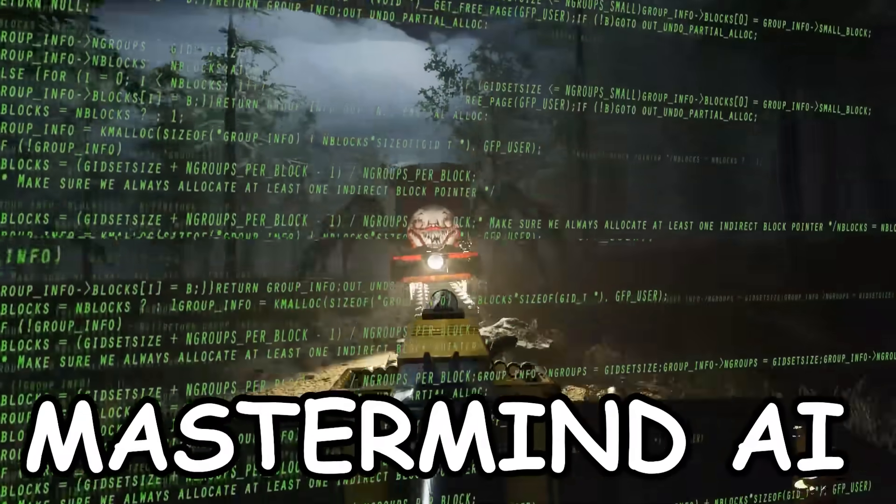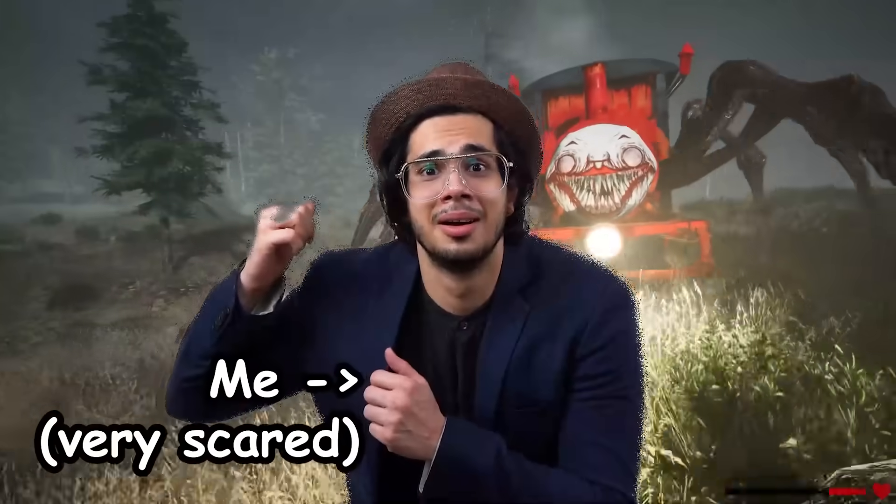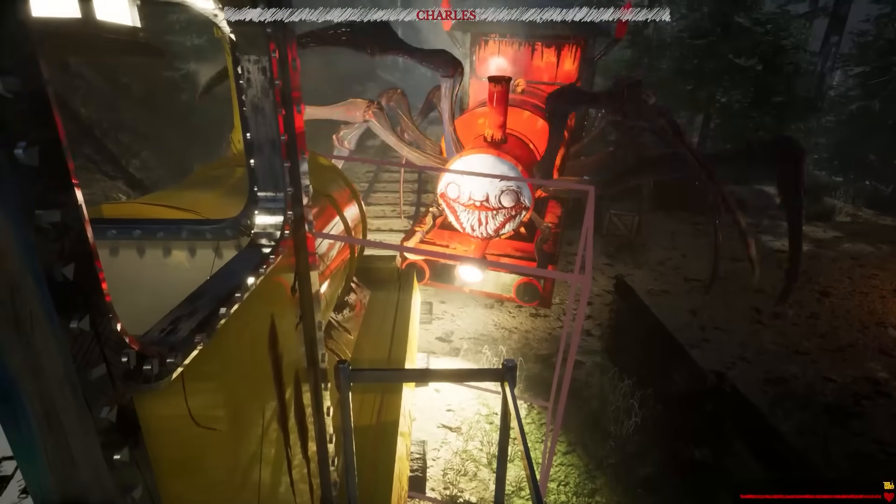I just added a mastermind AI to my game Choo Choo Charles, and at this point I don't even know what it's gonna do. Two weeks ago the main enemy Charles was as dumb as a brick, and now he can hunt you down and attack you and your train, as well as a bunch of other cool stuff.